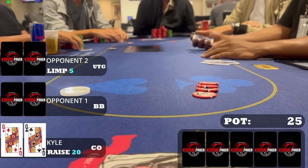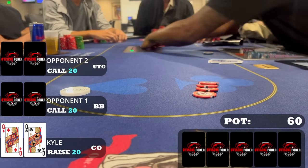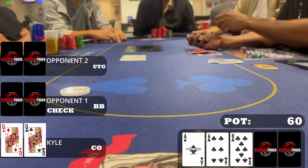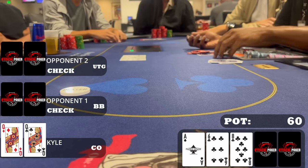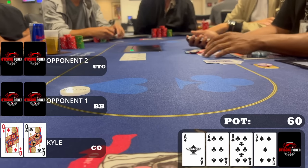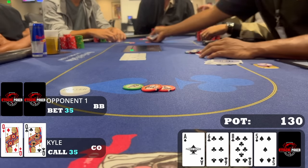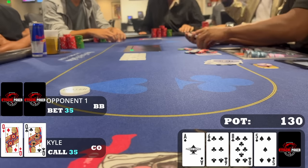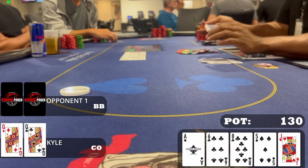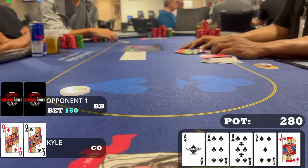Following that, I look down at queen-queen with one limp I didn't see. I raise to twenty — if I'd seen the limp it would have been twenty-five, but it is what it is. The big blind calls, the limper calls, and we go three ways to a flop of ace-six-eight with two clubs. I hate seeing the ace. When it checks to me, my hand has plenty of showdown value and I'm not really getting an ace to fold, so I check back. On the turn the five of spades comes, the big blind leads out for thirty-five, the limper folds, and I call — my opponent can easily have either flush draw.